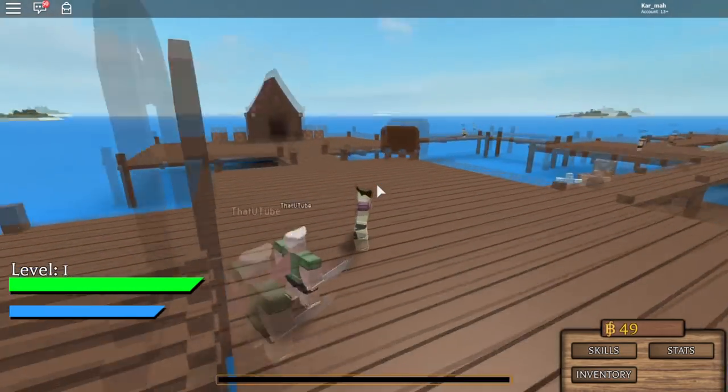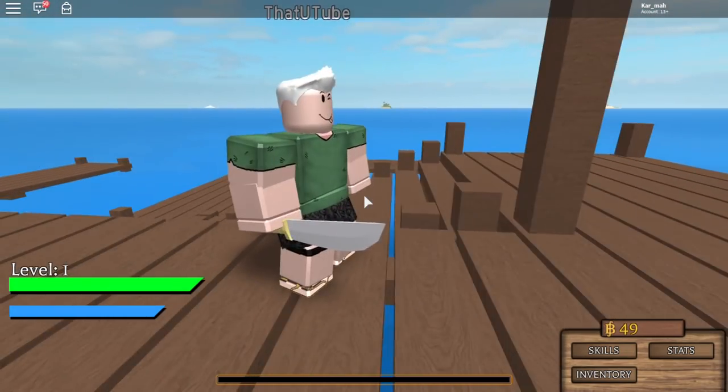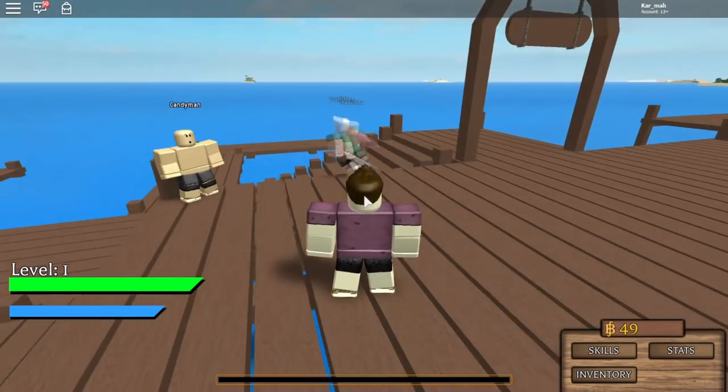We have a lot of weapons in the game. This is one of the simple ones — it's just a dagger. We have skills for it, but currently they're not really working well. The other weapon that's actually usable right now is a cutlass, and we have a lot of firearms and guns as well in development.